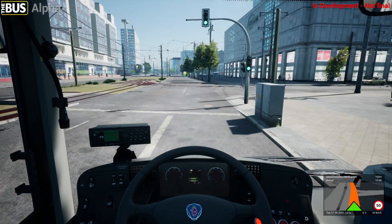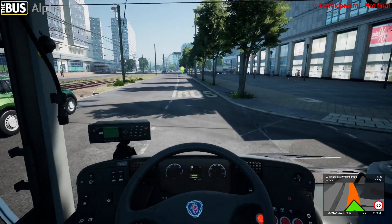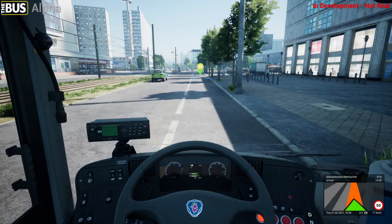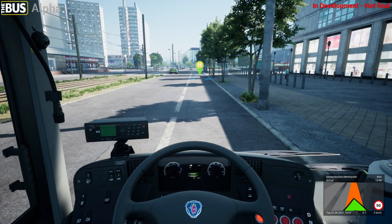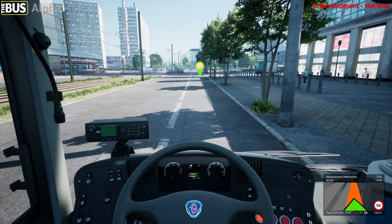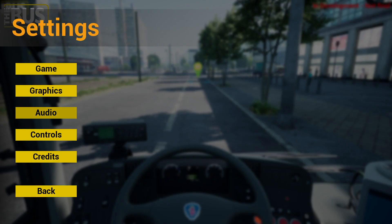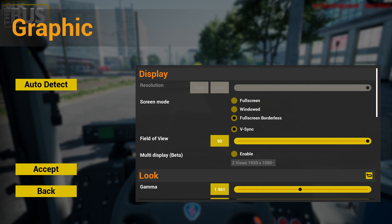Generally what I've noticed is that, as with Tram Sim and other games using Unreal Engine 4, changing the settings doesn't really make too much of a difference. Other people have told me they found that shadow quality makes the biggest difference. Now I'll show you the settings I have and then change some of them so you can see the effect.